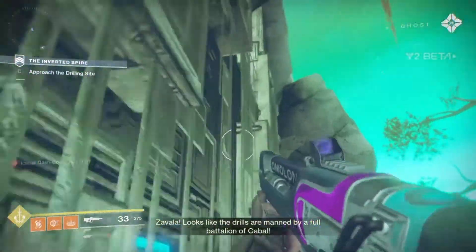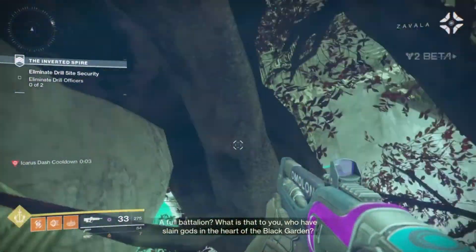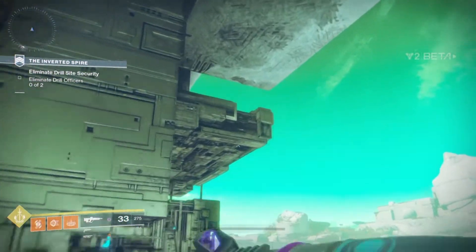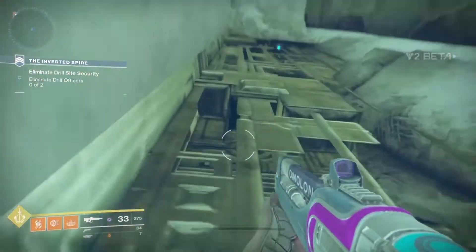What you want to do now is actually climb this Vex thing. It can be a little tricky at first, but you can notice a few platforms that will stick out, or you can just take the route I'm taking for the easiest path. Basically, keep climbing, and once you've reached that first level, just keep following my path.